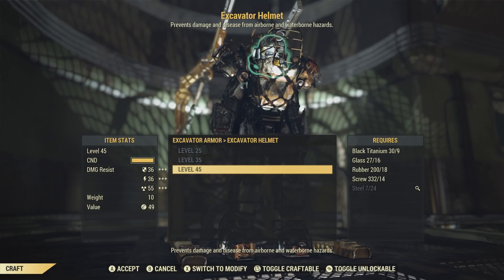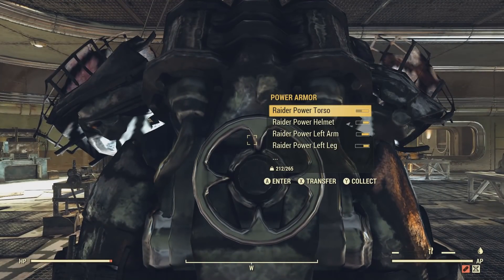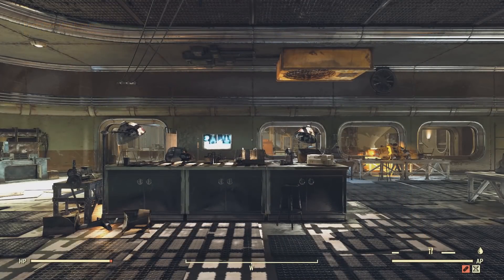So hopefully this has helped you out. These are two sets of plans that you can automatically unlock by visiting these two locations. Be sure to head back and register your Excavator Power Armor, because these are going to be amazing when you turn them legendary.